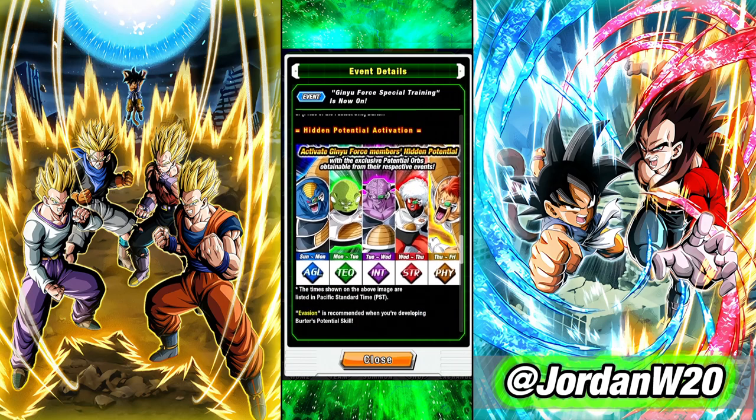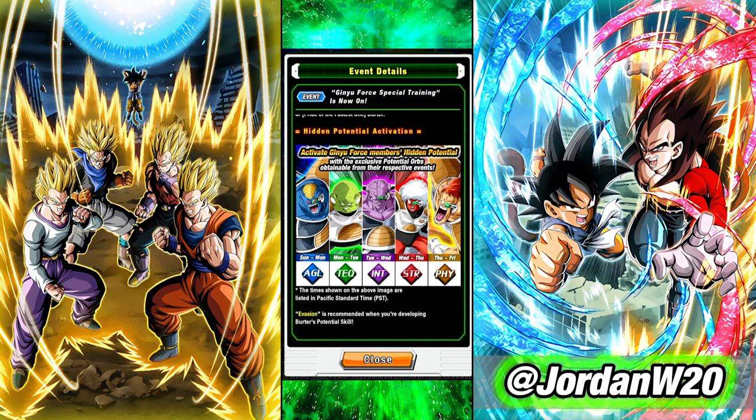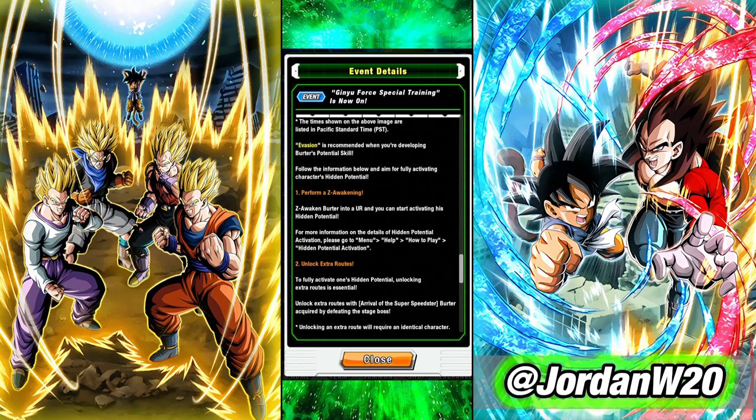Every day, as you can see here, it tells you that Sunday and Monday start at the Sunday reset at 6 o'clock Central. You can start farming up Burter, then Monday at the 6 o'clock reset you can get Guldo, then Tuesday is Ginyu, then Jeice the next day, and then Recoome — as you can see right here on the schedule. The Bardock squad follows the exact same pattern, so you can get each of those characters and their Hidden Potential Orbs. They actually use their own exclusive Hidden Potential Orbs, so you don't have to use any of your own, which is great if you're a new player.